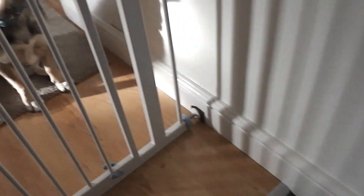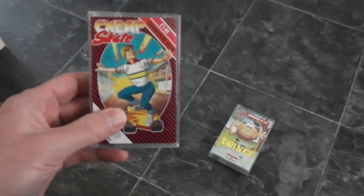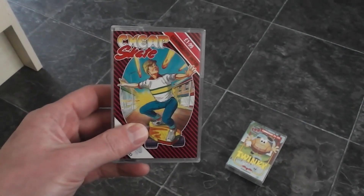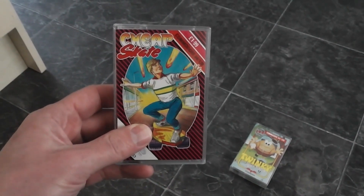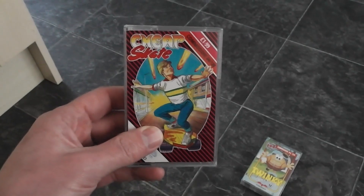I open the gate and he initially ignores both games completely. Then he comes back for another look — and Twinkie Goes Hiking is knocked over! So Cheapskate is the winner — that's the first game Brodie has chosen. Tune in for another episode of the Silverbird Selection to see me playing Cheapskate. Thanks for watching and see you again soon!